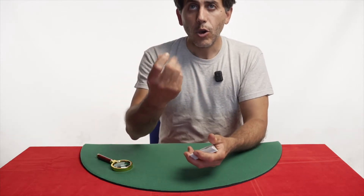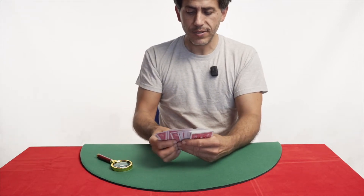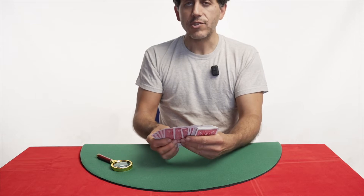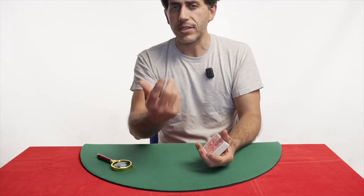So, you may ask yourself, how do magicians find selected cards? Well, the easy way would be simply looking at the faces of the cards for the spectator's selection. This would be very easy, but there is a different way.